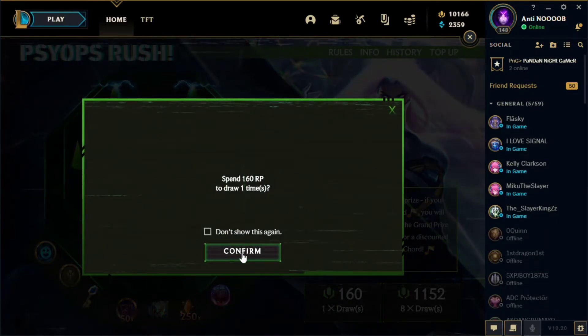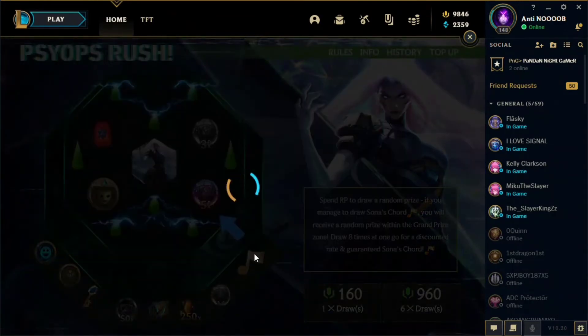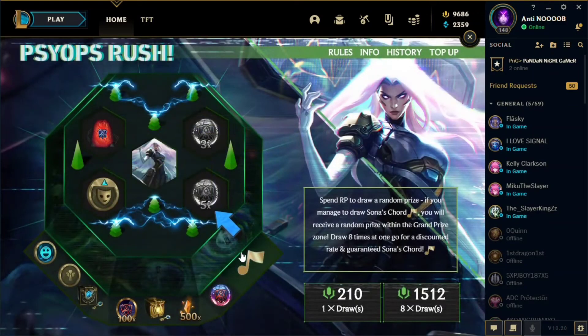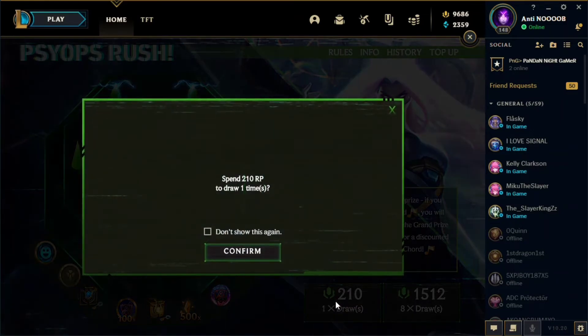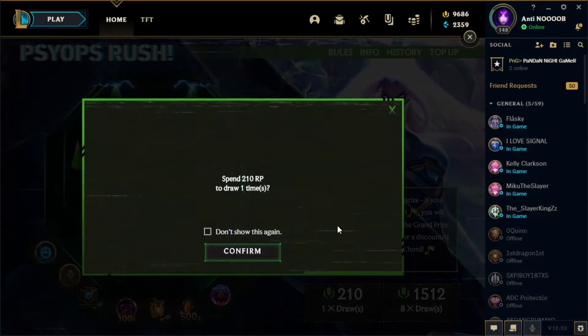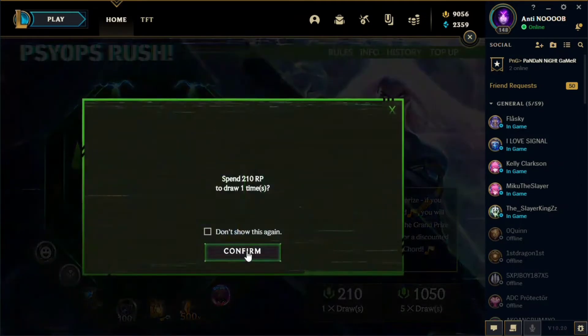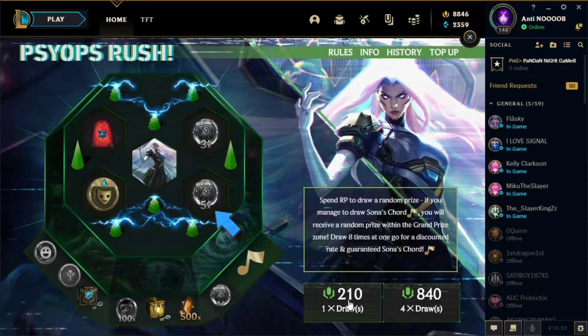The cost increased to 160 RP. We got an orb, next we got tokens, and on the third draw we got the Sona scored again. The reason I draw one time at a time is because maybe Riot is sensing if we go for the eight-times draw — they might think we're rich. Honestly, if you roll for eight times it's a rip off to your wallet. I suggest going with one-time draw for a better chance of getting the Sona scored.